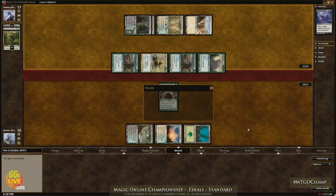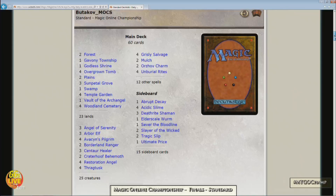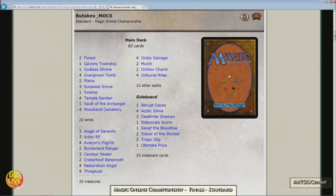That was crazy. That Grizzly Salvage, end of turn, it set it up. Restoration Angel was in the graveyard, and this Crater Hoof Behemoth just taking it down in no time at all.